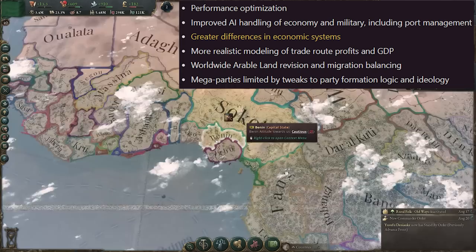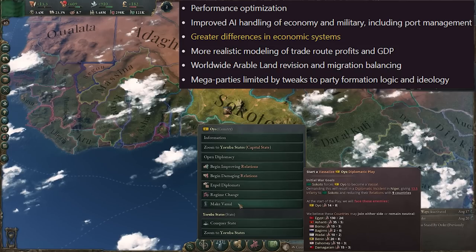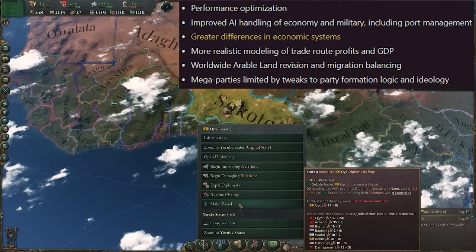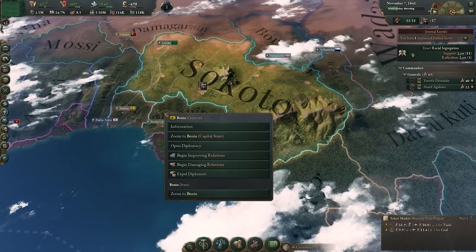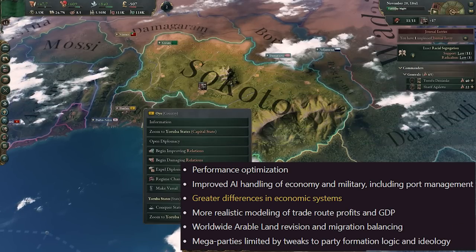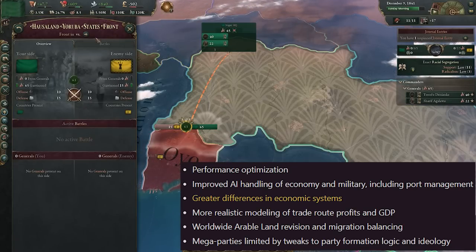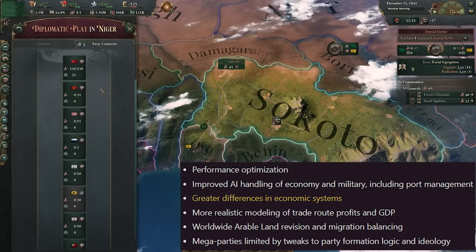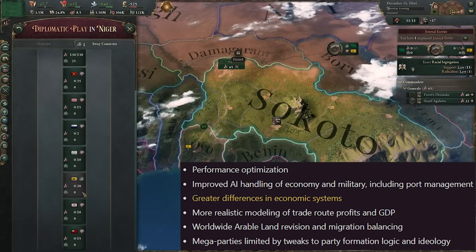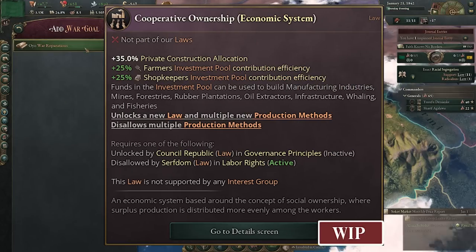Second on the improvements list, and equally massive, we have improved AI handling of the economy and military, as well as port management — another somewhat sticky issue throughout many Victoria 3 updates. Third, we're getting new economic laws built around that private investment pool, leveraging more or less money into it, and also a new cooperative economy option.